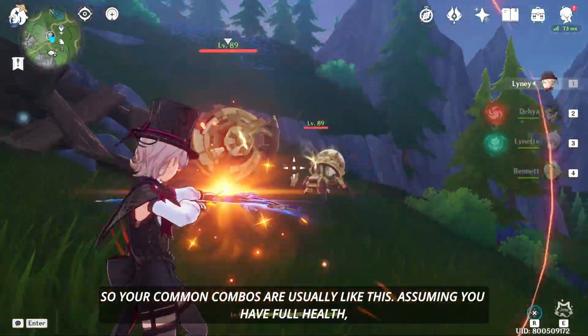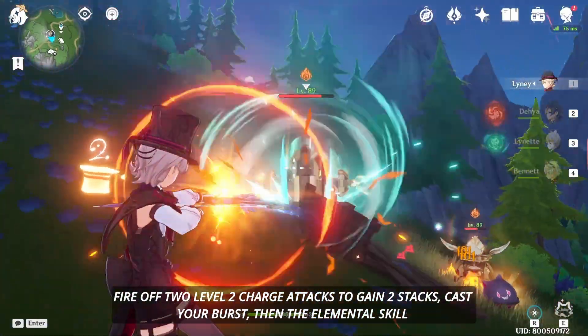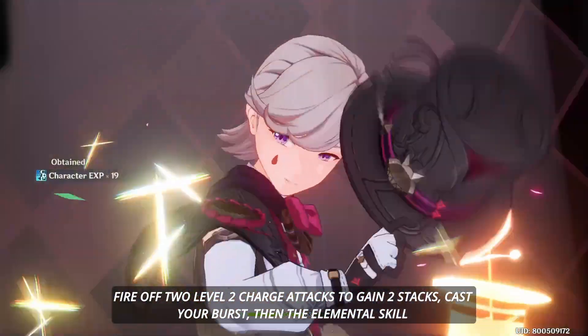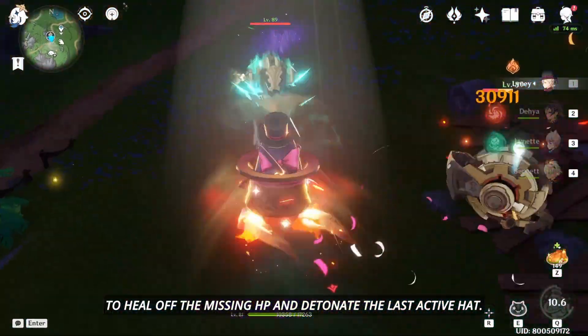So your common combos are usually like this: assuming you have full health, fire off two level 2 charge attacks to gain two stacks, cast your burst, then use the elemental skill to heal off the missing HP and detonate the last active hat.